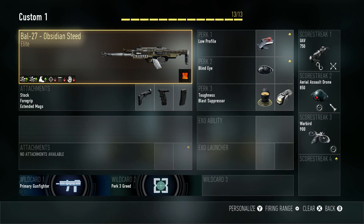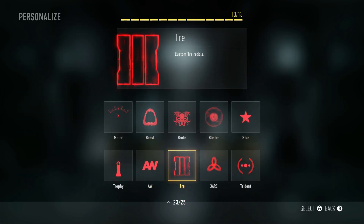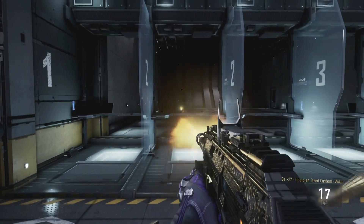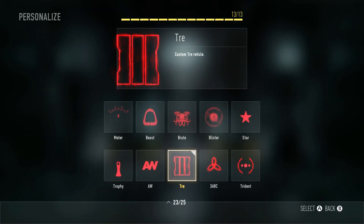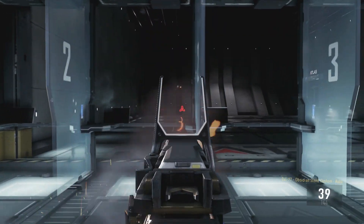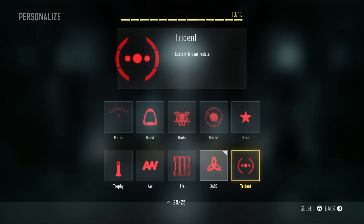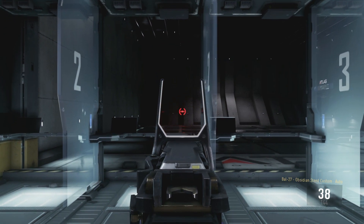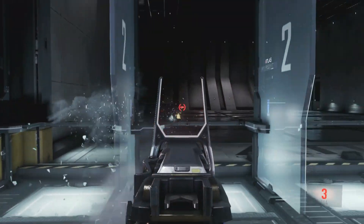I'll show you what the camo looks like on different guns and also put on the reticles. The first reticle is called the Trey — it's the Black Ops 3 logo. Another one is literally called Treyarch, which is the Treyarch logo. None of these reticles are really standout, they're just there as extras.